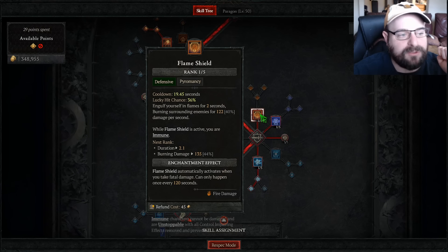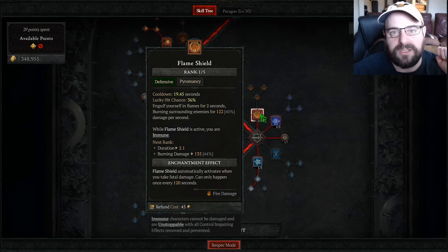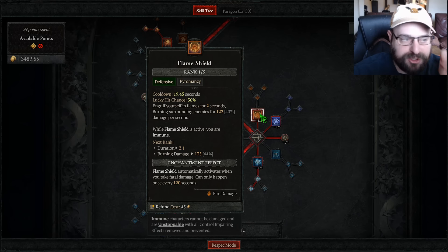I did throw the point into Flame Shield. I think it's really good when getting the altars — they have those abilities that push you back, so it's really easy to hit Flame Shield, run up and grab the elemental core real quick.